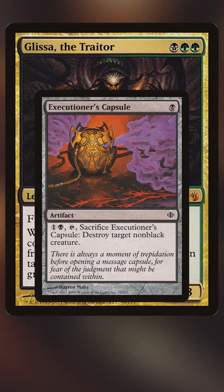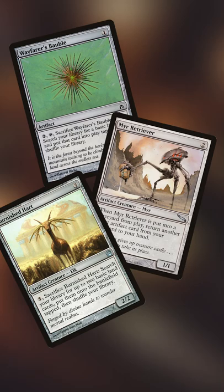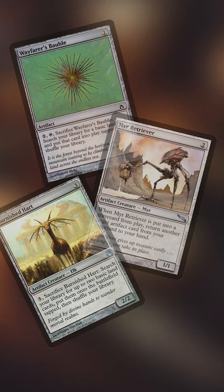Use something like an Executioner's Capsule, which is not only just an artifact, but it's a way of destroying creatures. So you can easily bring this back and do it over again. A lot of fundamentally strong artifacts like Wayfarer's Bauble, Mirror Retriever, and Burnished Hart are all great artifacts that you can bring back and replay.